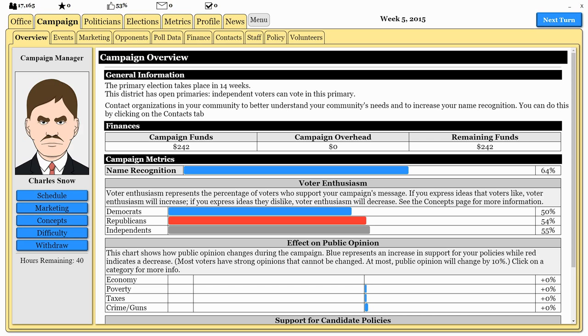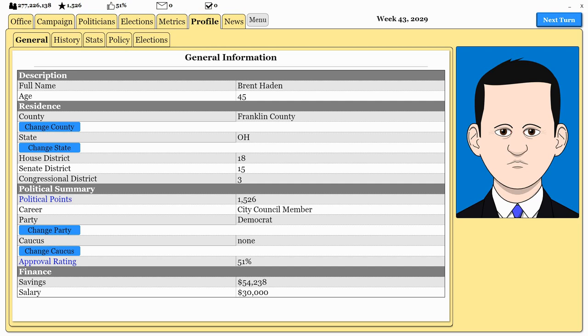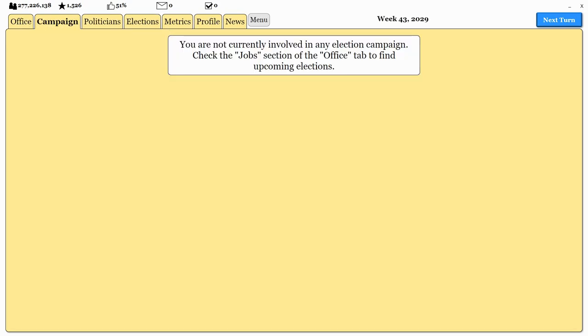Here's another thing about this game: you can use your position to make money for future campaigns. I actually ran for president just to make a bunch of money on my candidate, and it seems to have worked out pretty well. We're jumping to that particular saved game where I've won a city council election — it took me five years to win that. Let me introduce you to Brent Hayden from Franklin County, Ohio: an approval rating of 51%, city council member and a Democrat.